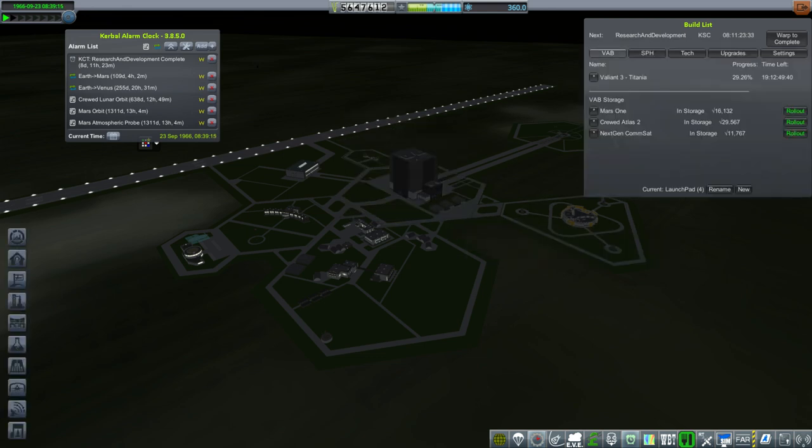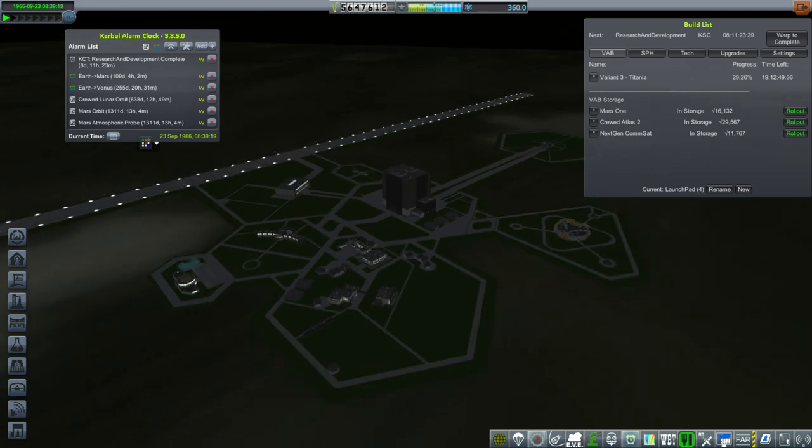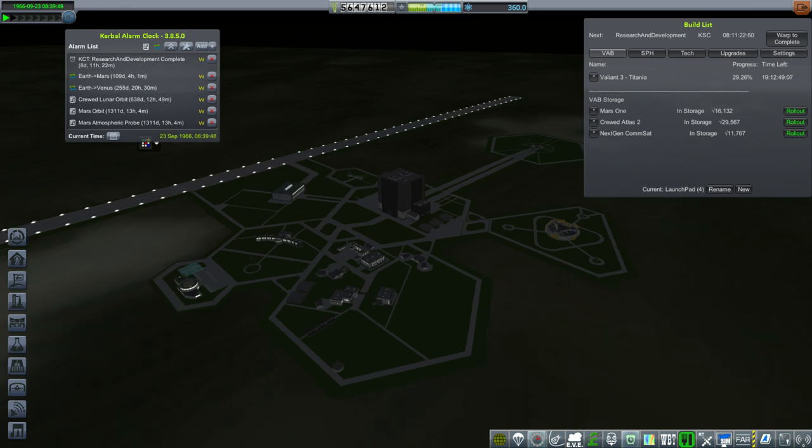We are building another lunar orbit mission — crewed lunar orbit — and I've made some adjustments like putting the solar panels on their own separate little stage so that we can decouple off the RD-58 stage. That will help, but it's still up to all the engines to actually work. You guys want me to keep Test Flight in, that's fine, and I can't really go in and adjust the reliability of the engines.